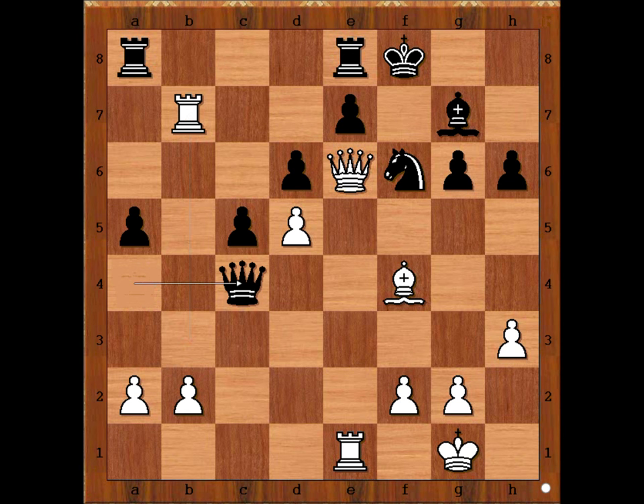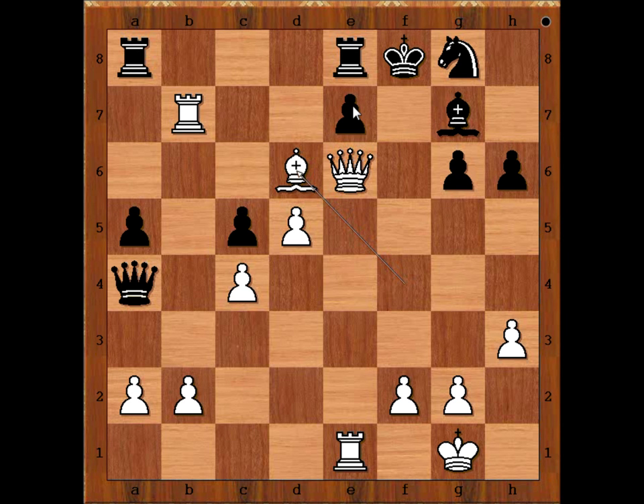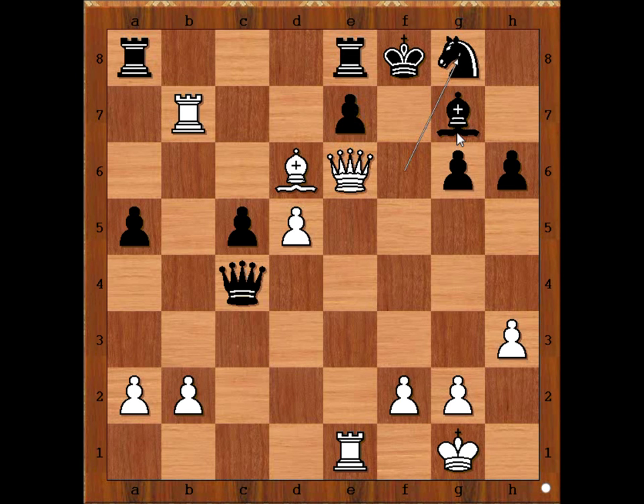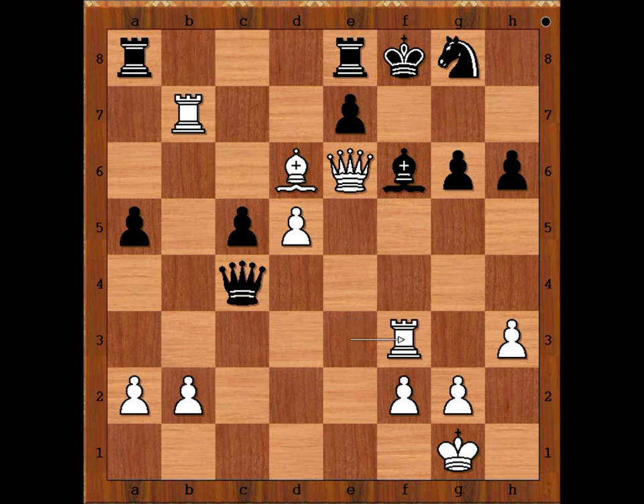Spielmann captured a pawn on C4. He had considered Knight to G8, but after Bishop takes on D6 he can't capture the Bishop because of B6 — checkmate. So we have Queen takes on C4, Bishop takes on D4, Knight to G8 — defending the pawn and Black's Bishop is coming to F6. Rook to E3, intending Rook to F3. Bishop to F6, Rook to F3 — pinning the Bishop.